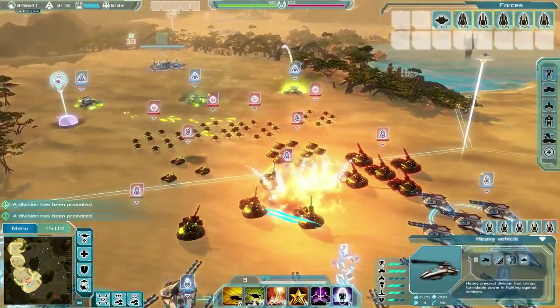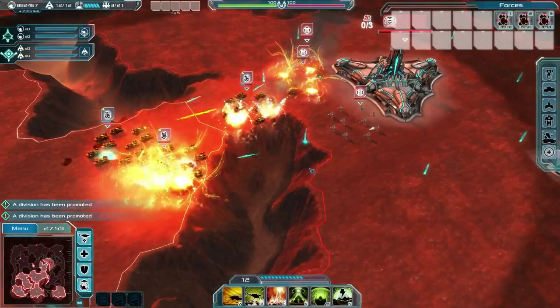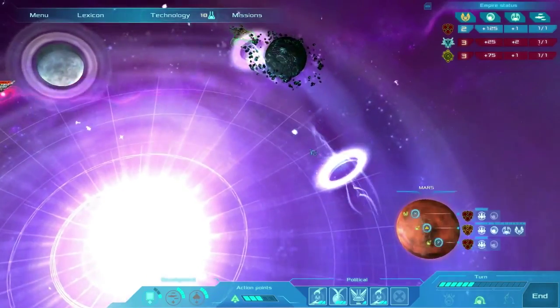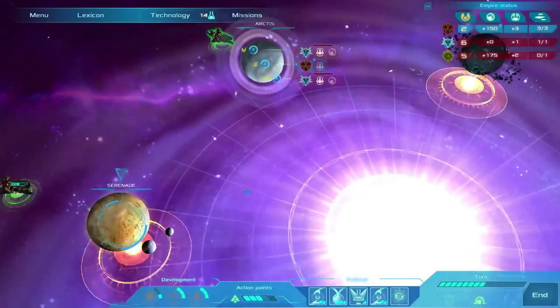Welcome back to Ethereum, the new RTS from Tindalos Interactive coming to you early 2015. Today we'll be taking a look at the game's Conquest Mode, a single-player focused strategy experience set in a warring galaxy where three factions are pitted against each other for a mysterious alien source of energy, the Ethereum.